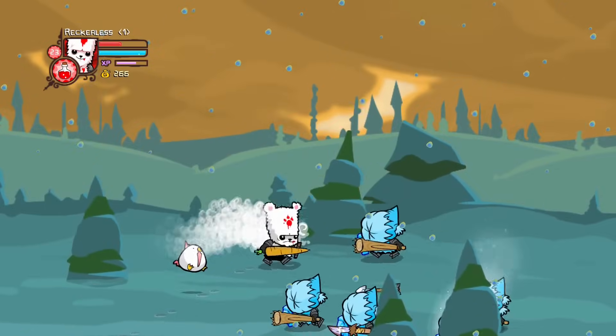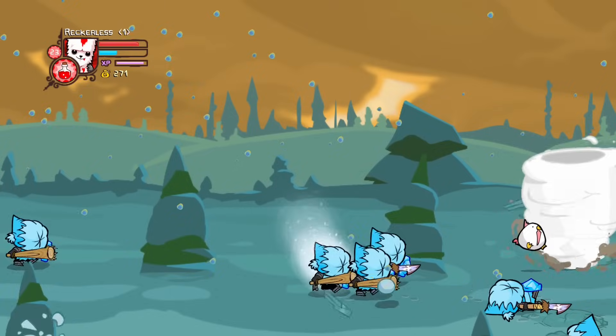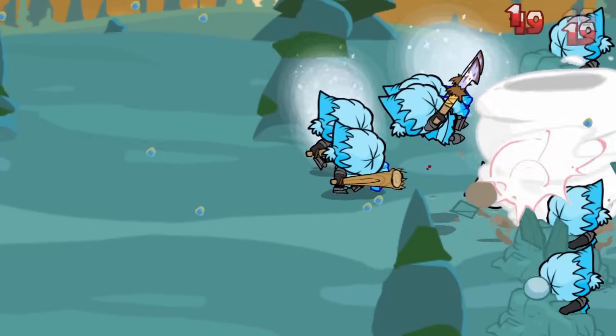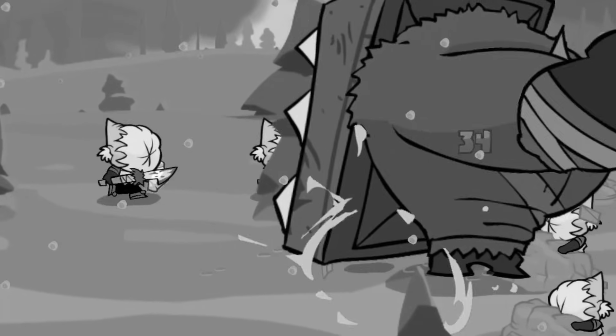Next is Snow World, where the enemies are back to a light juggle, meaning our tornado isn't that effective. Although I did find that the tornado is great at breaking the ice, since it's one of the toughest things in the game.